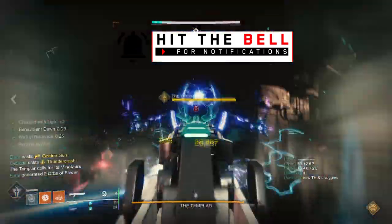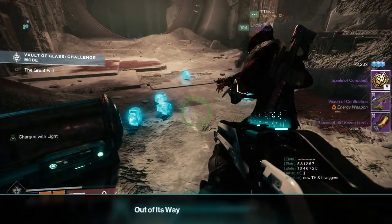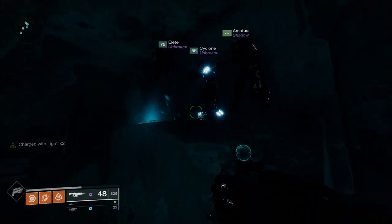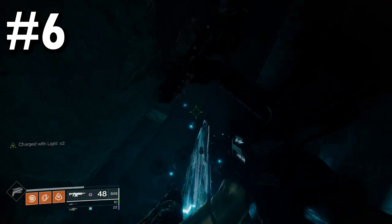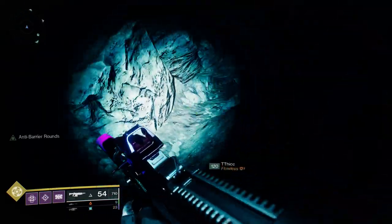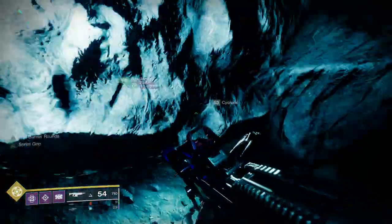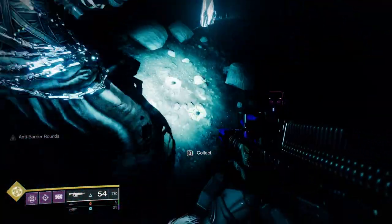Once you've beaten Confluxes, Oracles, and the Templar, the next doorway is going to open up, but you don't want to head through here. Instead, go around to the left — there's a secret tunnel. The first collectible is right up here as soon as you enter the entrance to this tunnel. The next collectible requires you to go through the tunnel quite a ways; it's actually located exactly where the Templar chest in Destiny 1 was located. Head down this secret passageway for quite a while, then you're going to see a small opening in the cave side. Head in there — there's a spherical Vex structure, and the collectible is located inside there.